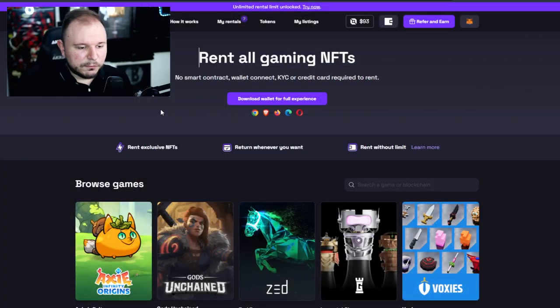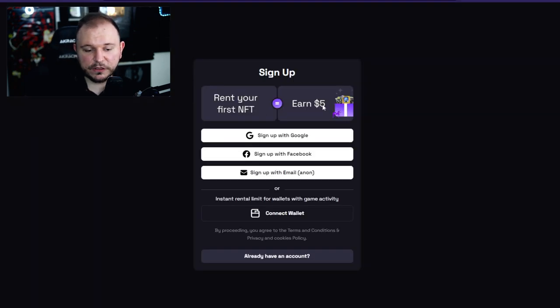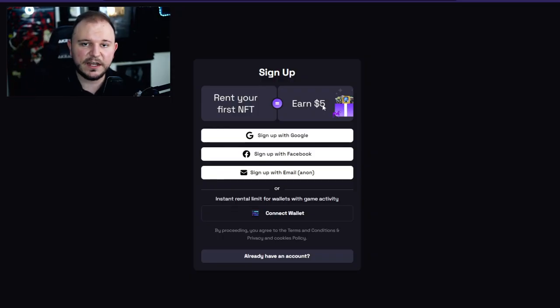Here we are — the LootRush website. Rent all gaming NFTs. No smart contracts, wallet connect, KYC, or credit card is required to rent. There's a link in the description that will guide you directly to the sign-up page. Click on the link and you will get five dollars worth of NFT rents just for signing up. If you have any gaming history on your wallet address, you will get more than five dollars — I personally got ten dollars when I signed up with my MetaMask.